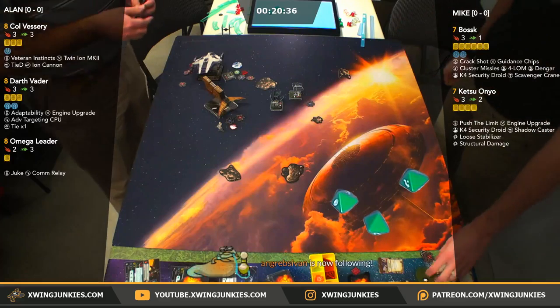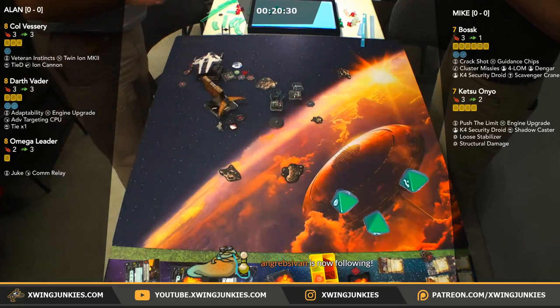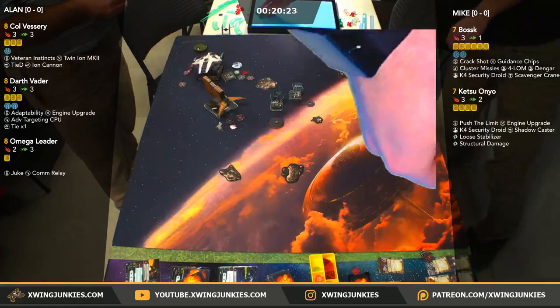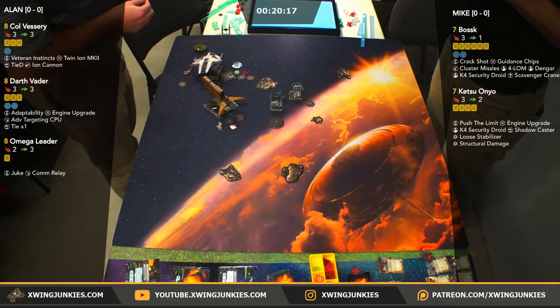It's his first time flying the list — the obvious choices don't really show themselves when it's your first time, there's a lot to think about. Back to dials. Looks like Ketsu's got a pretty easy move — probably going to see a hard two.